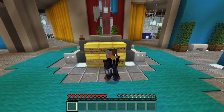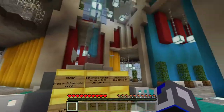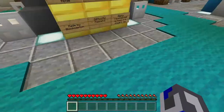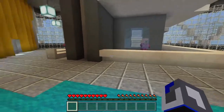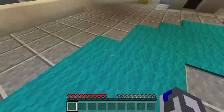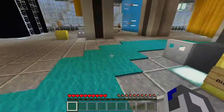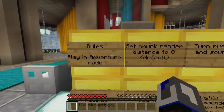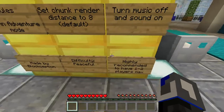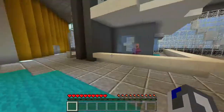Hey guys, this is Reggie the Gamer, welcome to today's episode. I am back on another map from the marketplace and this one is called Annie: The Rise of Londinium. This is actually a pretty old map — I planned on recording it ages ago but never got to it. The rules say: plan adventure, set chunk render distance to eight, turn music off and sound on. Made by Black Exception, difficulty peaceful, one to two players recommended.